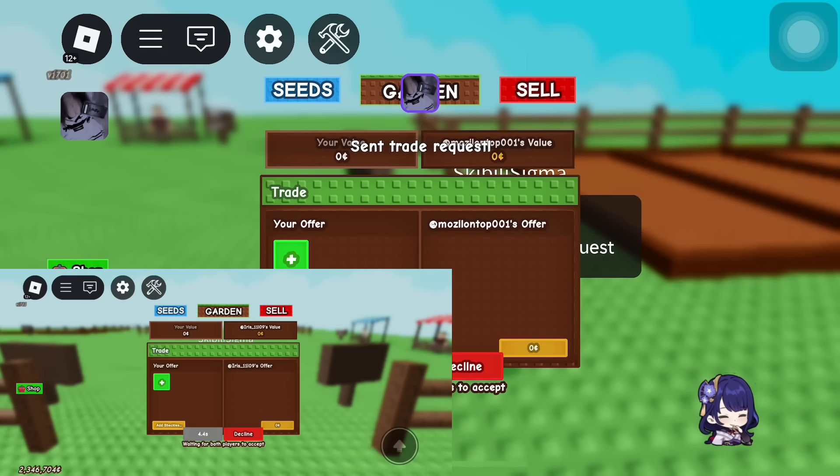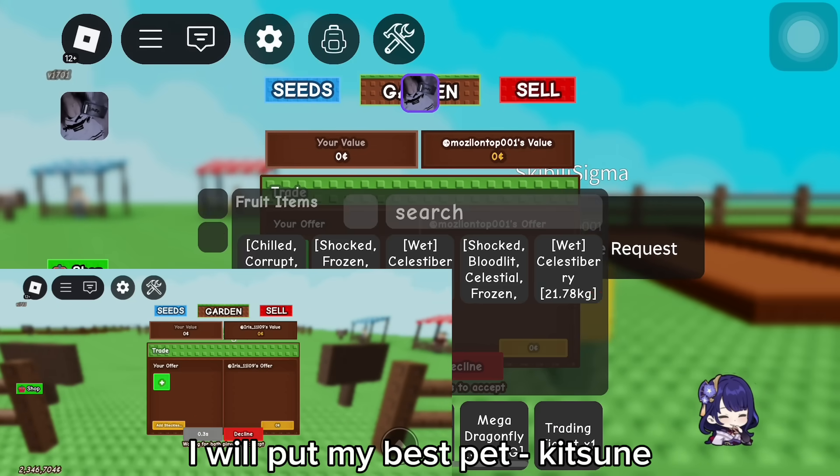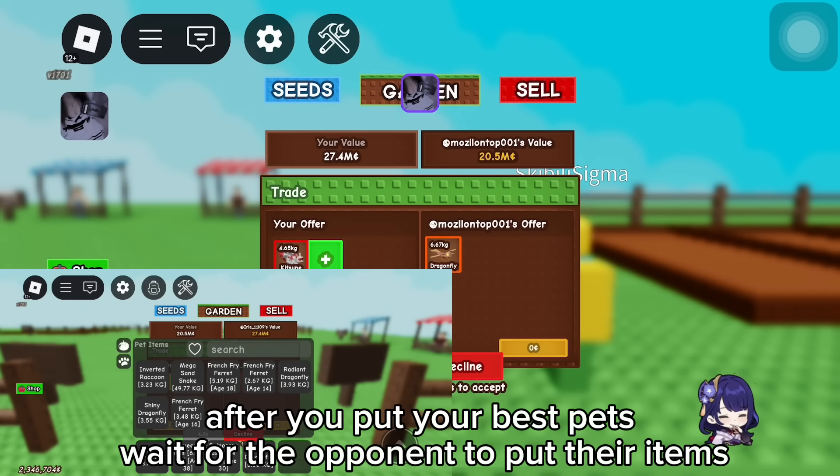This is the victim's perspective. Once in the trade, put the pets you want them to see. I will put my best pet, Kitsune. After you put your best pets, wait for the opponent to put their items.